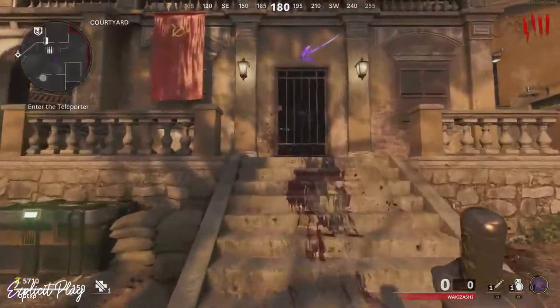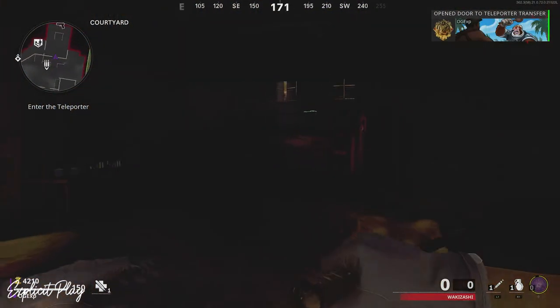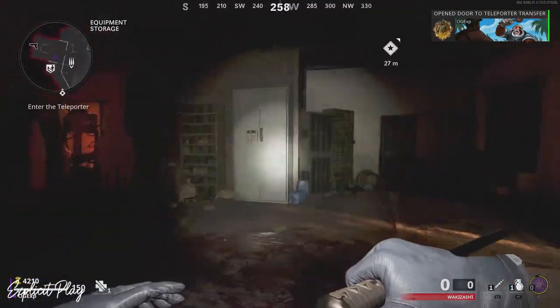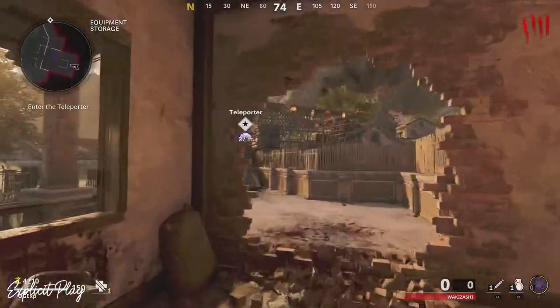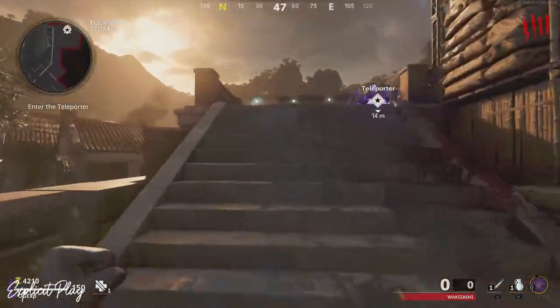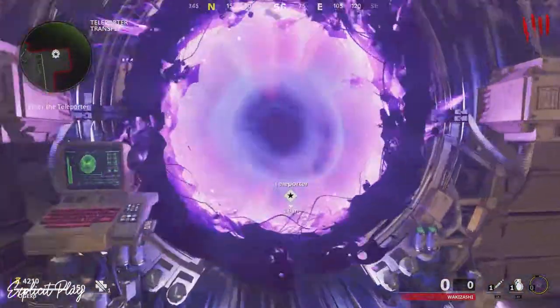So from spawn what you need to do, you need to rack up a bunch of points and open this door right here. Once you've opened the door, make your way up the stairs and take a right. Right at the end of here is going to be a teleporter. Hop through that teleporter and this is going to teleport you to a brand new area.